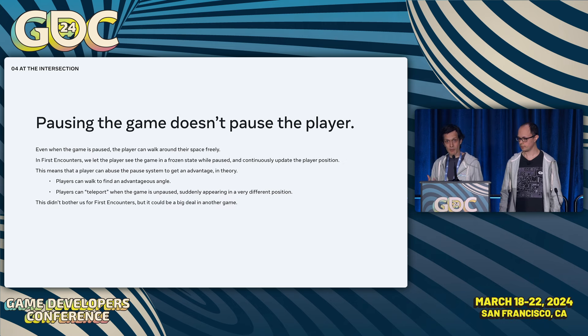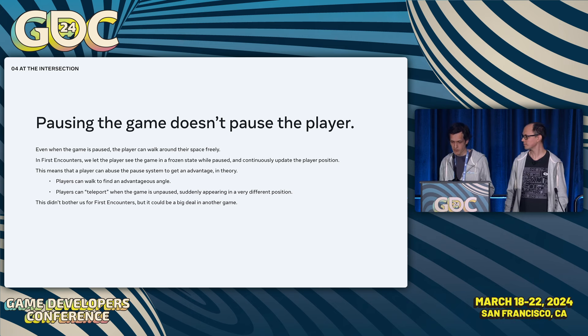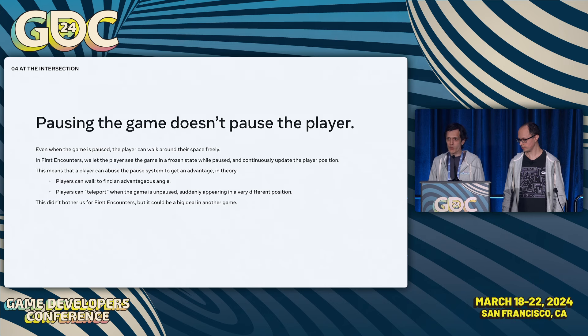Pausing the game is a fun example of where things get weird in mixed reality. In a traditional game, pausing also pauses the player's movement. In mixed reality, we can't stop the player from walking, so when they unpause, they could be in a completely different position — extremely disruptive for NPCs tracking the player. In First Encounters, we took the easy route and let the player walk through a frozen snapshot of the game while paused. We felt seeing the game frozen in space was a really cool effect. Players could technically use the pause feature to find Puffians and line up shots for a higher score, but we cared more about giving players agency than preventing cheating in a non-competitive game.